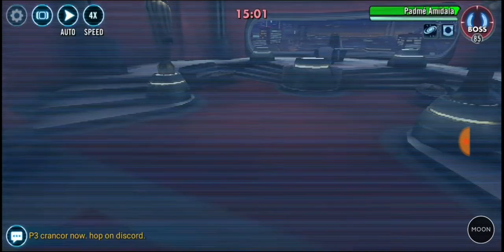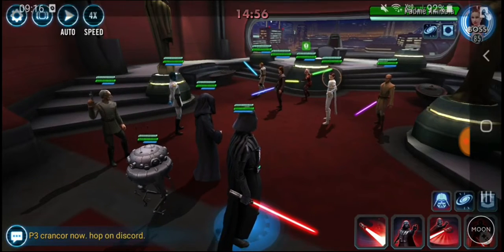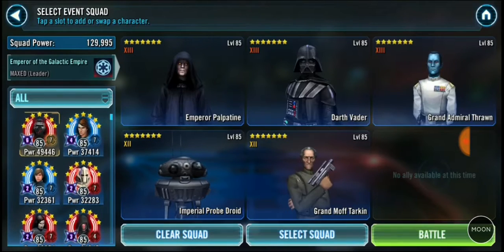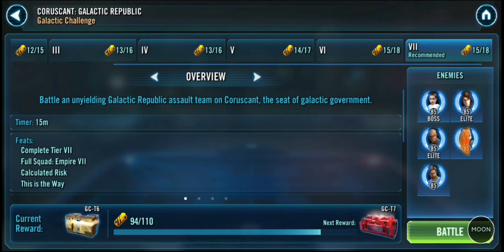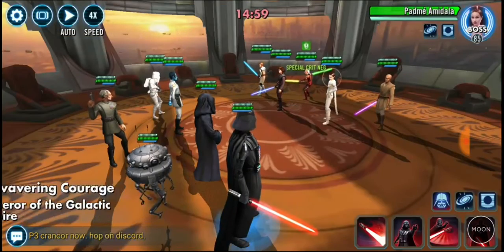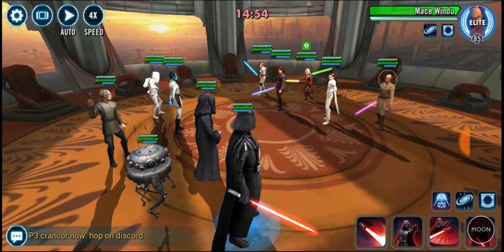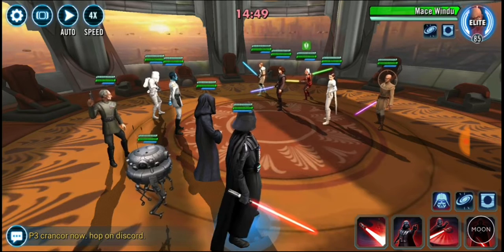In terms of speeds - my Vader was at 268 speed and it was a coin flip between Padme and Darth Vader. With No Escape there's going to be plus eight speed for all Empire allies, but also for Jedi, so she's super quick. If you can get Vader quicker than 268, go for it - that'll make your life a whole lot easier.